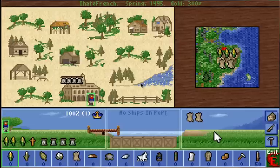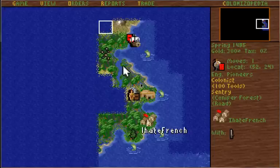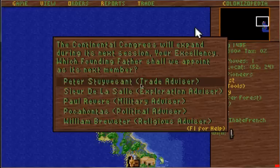'I Hate French Colony' stays here and we'll go work on the other location. I really want that river — it's great for producing food. The Indians don't look very happy with me nearby. Seasoned scouts are awesome because you can send them into Indian villages, find out their specific skills, then take free colonists to that village to learn those skills. The Continental Congress announces its next session — founding fathers are very important in this game. The Spanish should pick military ones, the French peaceful ones like Pocahontas who helps with Indian relations.